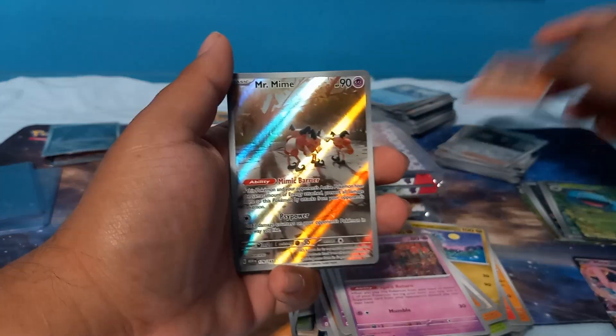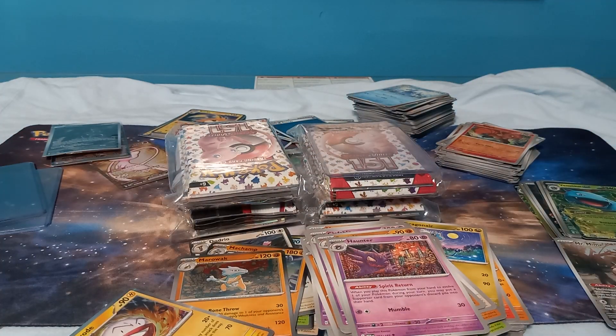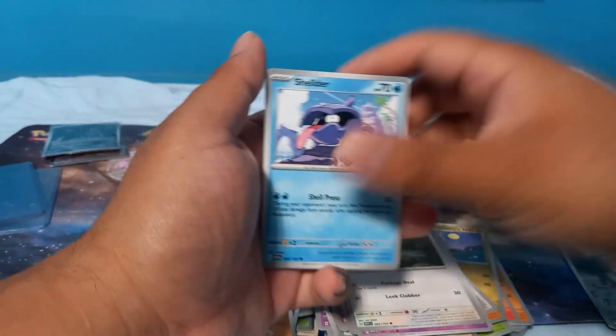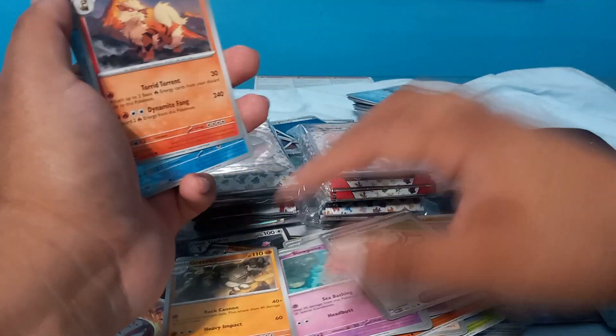We got a Mr. Mime and an Electrode. This might be the last time I open 151 unless I get a good sale. Helix Fossil, Slowpoke, Graveler, Protective Goggles.